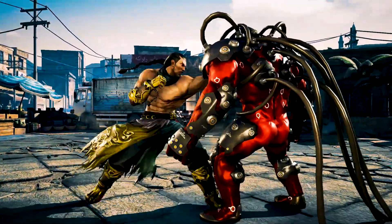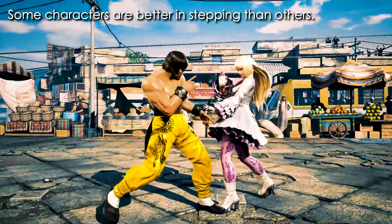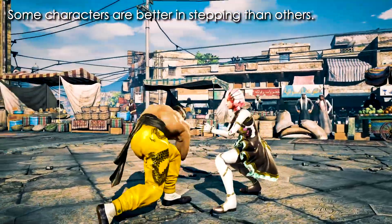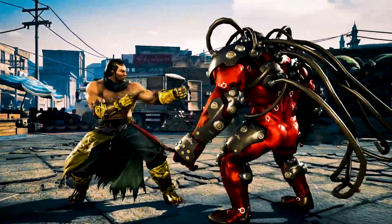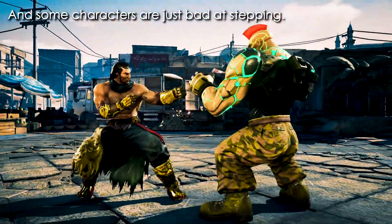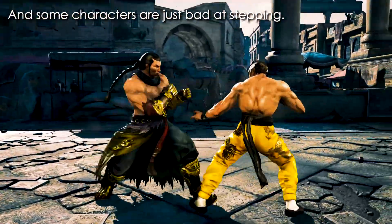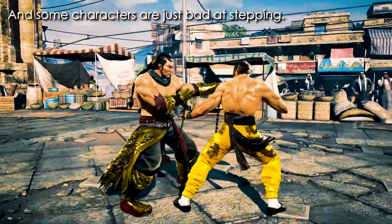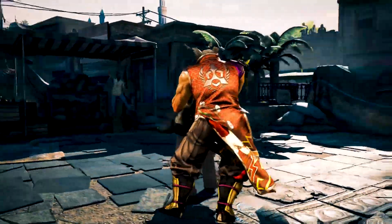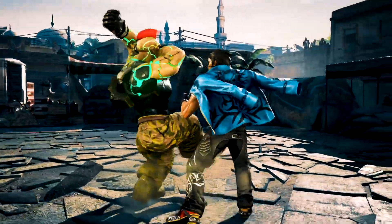Another thing you need to consider are the characters' hurtboxes. Some characters are able to step better than others — like Lili and Alyssa, they have slim hurtboxes and therefore can step better. And some characters have larger hurtboxes and thus won't be able to step as well. Like Jack and Gigas — their hurtboxes are too wide, so you may find them not being able to step certain moves in certain situations. That makes Tekken's sidestep mechanic even more complicated, and we haven't even covered everything yet.